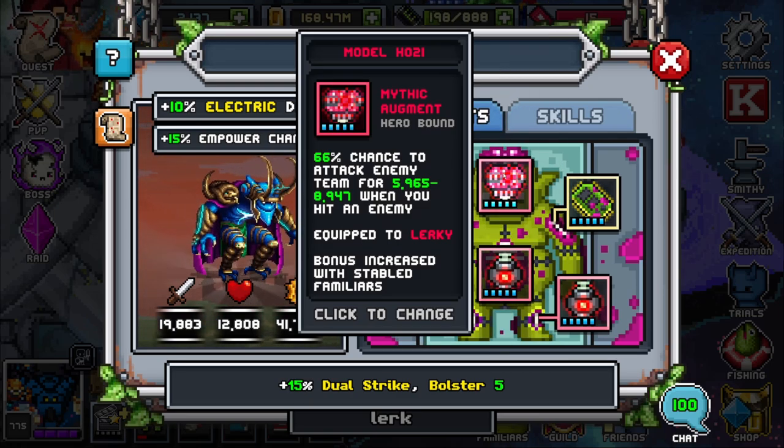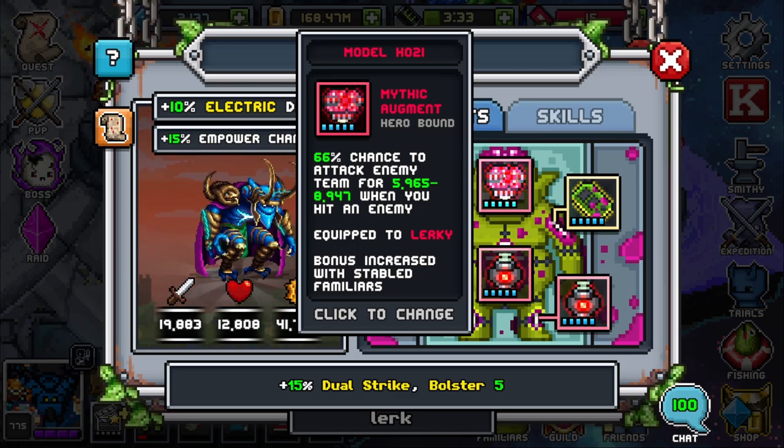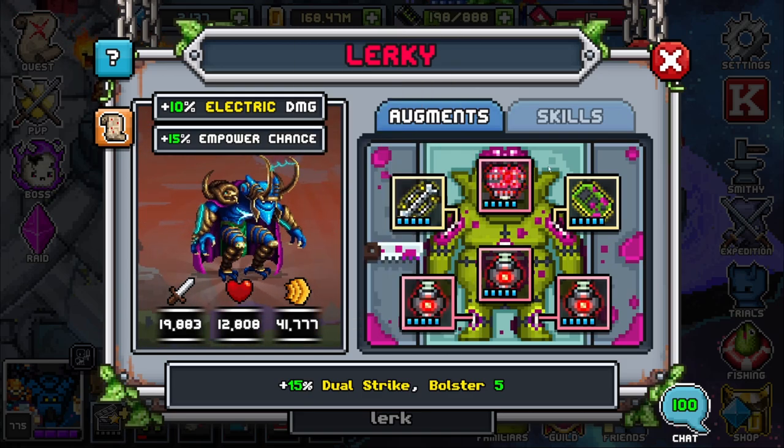For the brain, you're of course going to use a when-you-hit-an-enemy brain, since everything he does affects the enemy team by hitting them — especially since he comes with base dual strike. I always like to use either attack enemy team or attack closest, but you can use whichever offensive brain you like. I personally don't like to use a defensive brain, seeing as he comes with bolster 5 in his kit, so this is my personal favorite brain along with attack closest.